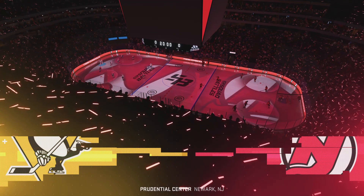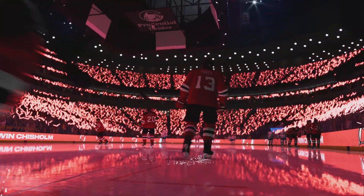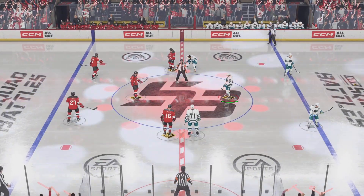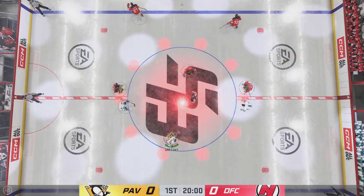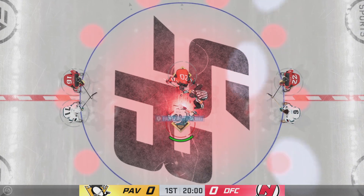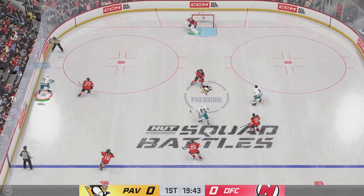Welcome to some Hockey Ultimate Team action here on EA Sports. I'm James Stavalski and these are a couple of fun squads. I'm looking forward to this. You can just feel the buzz in this city all day long and we are seconds away now for this opening face-off. The Penguins win the opening face-off and we are underway.